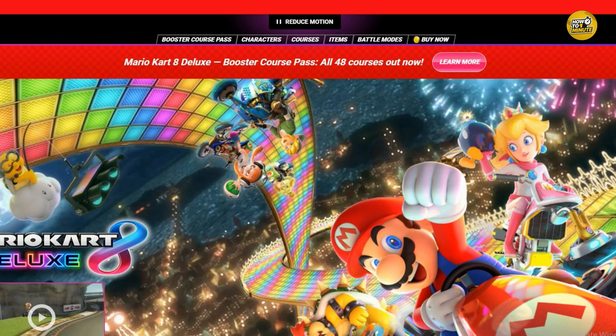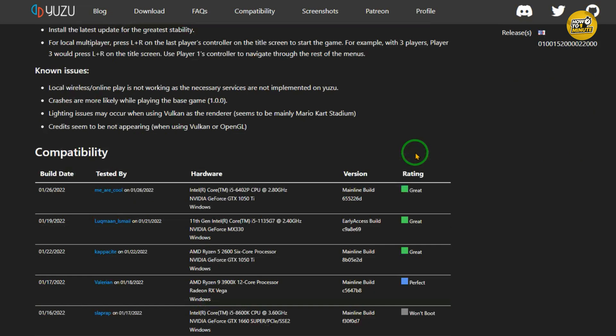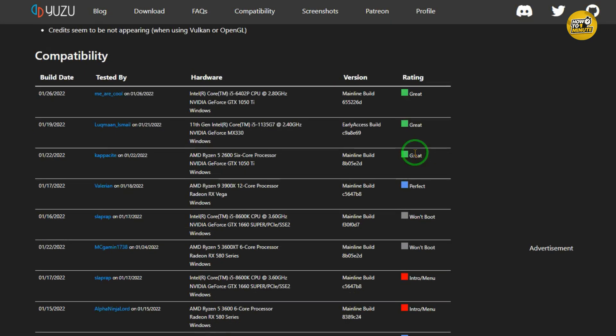To play Mario Kart 8 Deluxe on your computer you need an emulator. An emulator is a special program that lets you play games from other systems like Nintendo Switch on your PC. It's like tricking the game into thinking it's running on a Switch. Some popular emulators are Yuzu and Ryujinx. You can find them online, but remember you should only use them if you own the game.